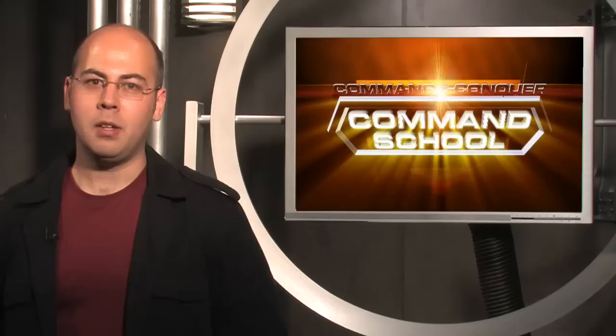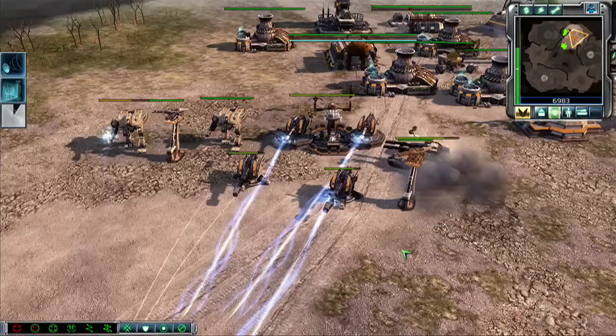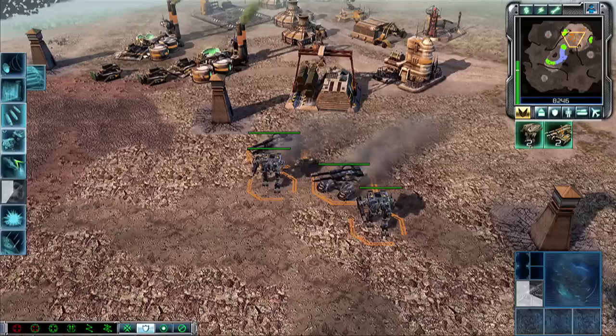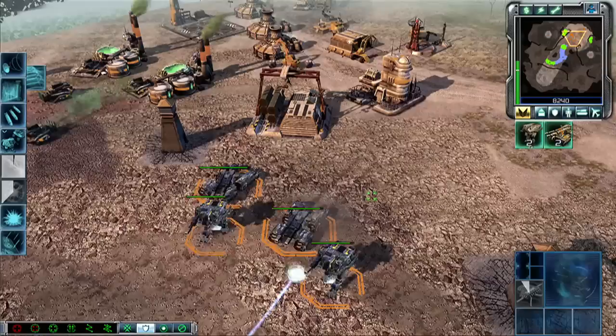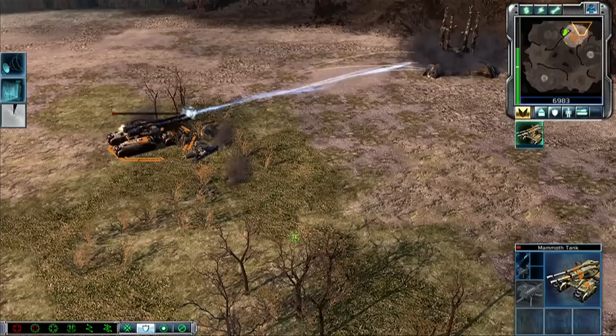Steel Talons also have access to the Titan as soon as they build a war factory. This powerful tank can crush enemy vehicles or harvesters just by walking over them. It can also be upgraded with railguns along with mammoth tanks, guardian cannons, and even unpacked rigs. If you have a tech center, you can use the railgun accelerator to shorten the time between shots by a third for a short amount of time, but this causes them to take a third of their total hit points in damage. Don't use this on a wounded battalion, as this damage can kill them.